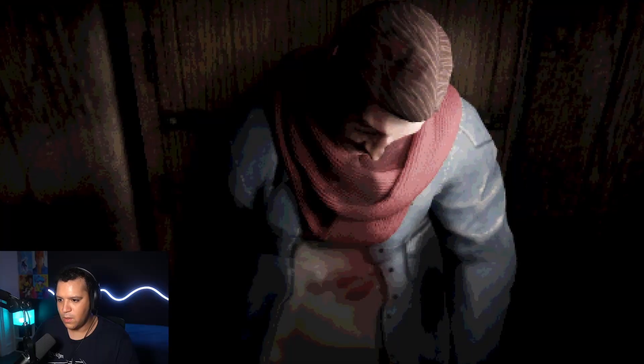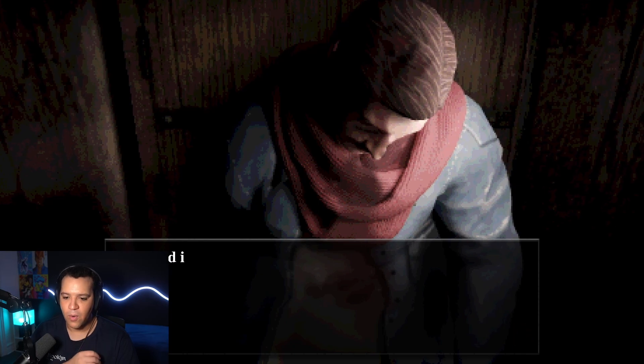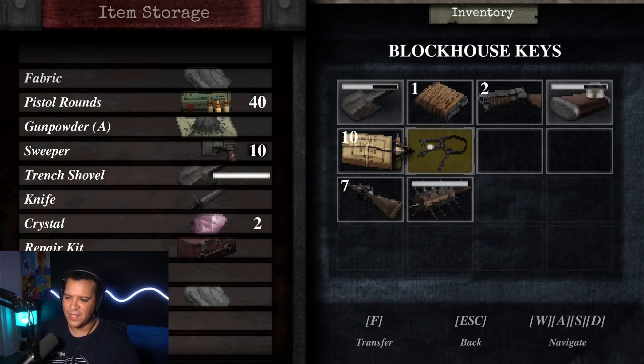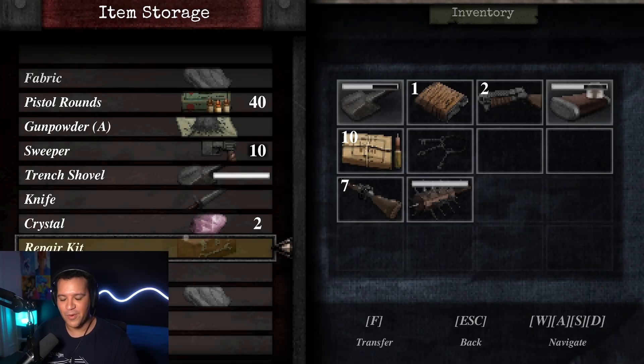Upon finding my brother wounded, I continued onto the front lines where I was met with several enemies wielding a variety of weapons, which I would eventually gain access to shortly after. These weapons range from rifles, shotguns, and pistols to grenades and melee weapons such as a shovel and a club with nails sticking out. These various weapons can be upgraded and supplied with further ammo as you find more of the game's currency and trade it with a local soldier who acts as a merchant.